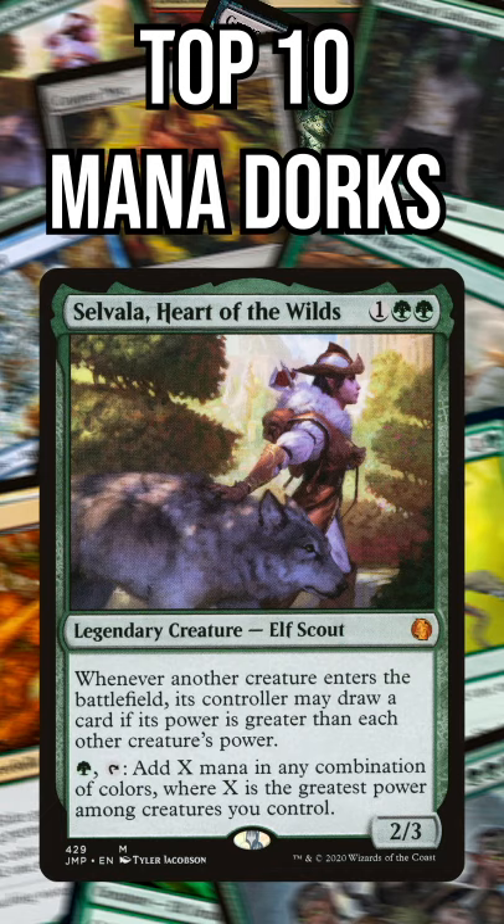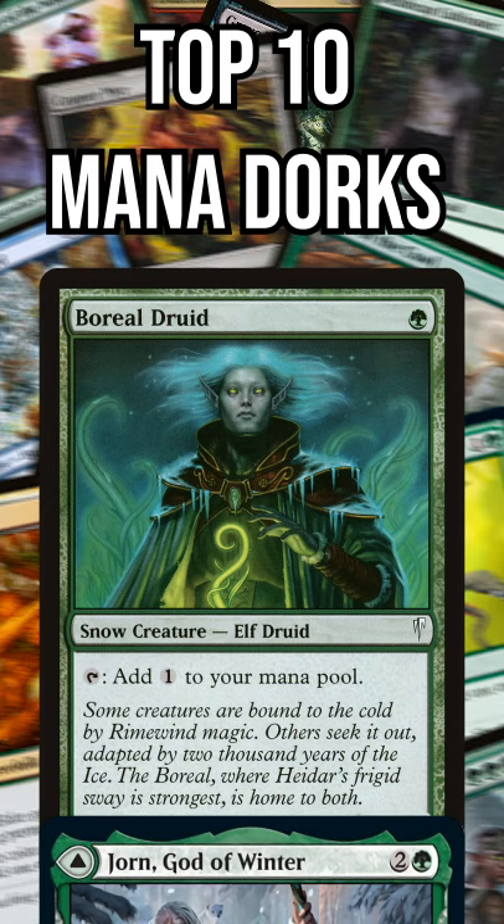— huge mana potential and she draws you cards too. Number 8: Boreal Druid. A simple design, but one-mana dorks are amazing, and this one is snow as a bonus.